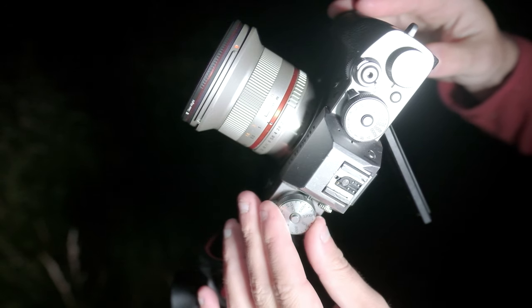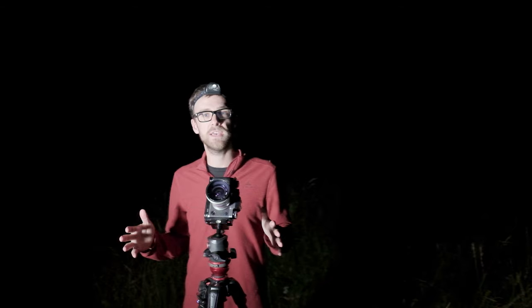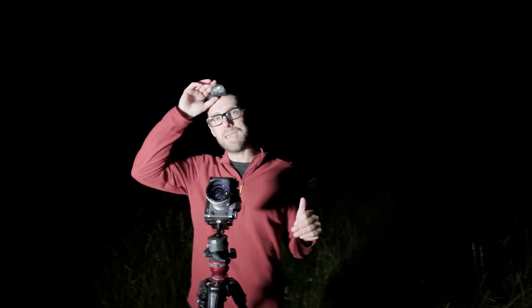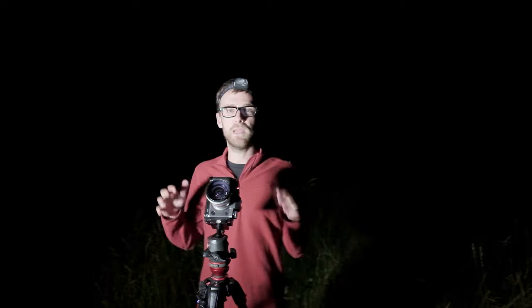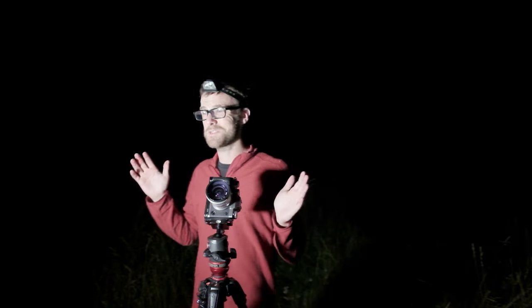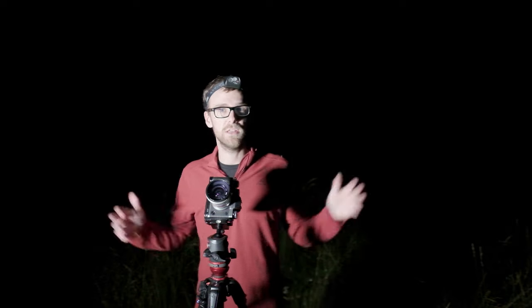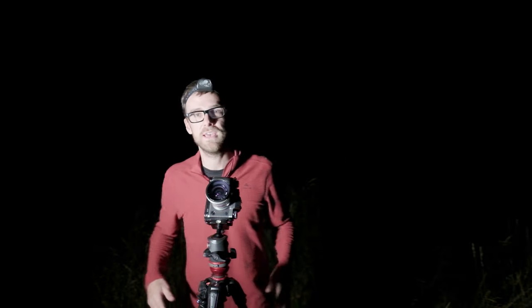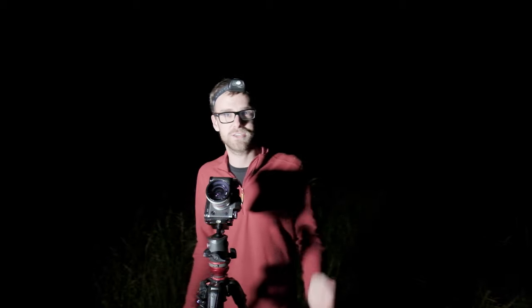I kept the 6,400 ISO — I like the amount of noise at that setting. That 20 seconds for the stars, obviously. And f2.8 because of that harsh head torch light. I'm going to show you the base image now and blend it with the image I've spent the last 15-20 minutes capturing. Let me know what you think in the comments below — do you like it, do you hate it, what would you change? Here is this beautiful image of the Milky Way, the beautiful hut, and the country I love so much — Slovenia.